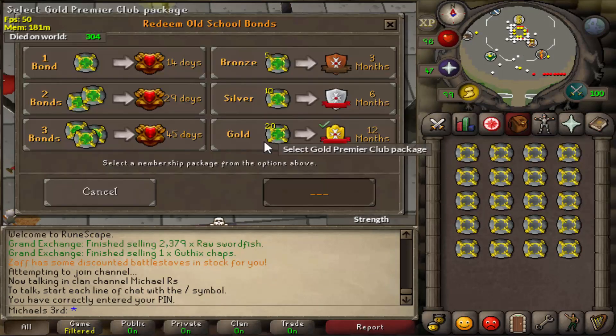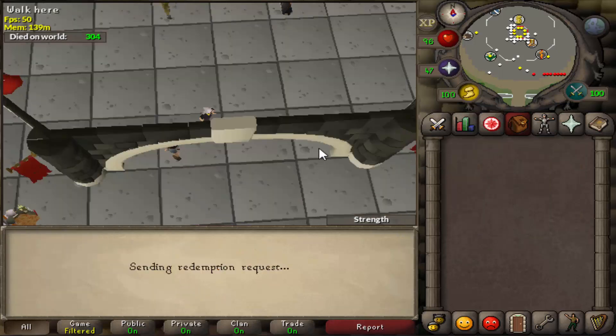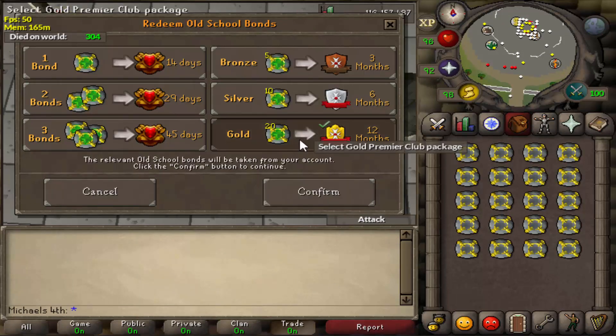So this premium package came out and I bought a lot of bonds for it. In total I bought 240 bonds across all my accounts — 20 bonds per account — so I can have membership for one year on each.